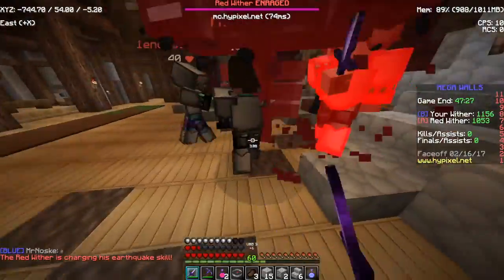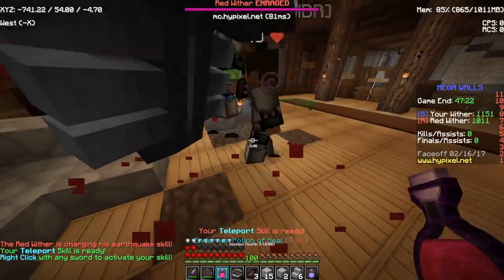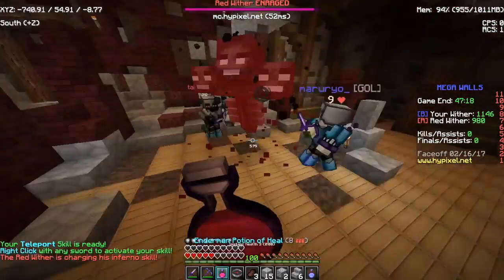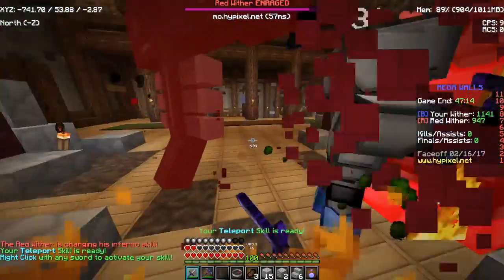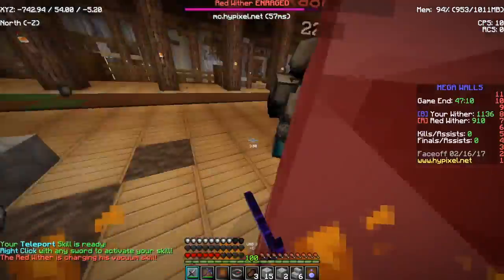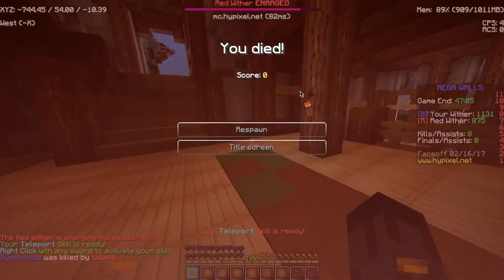A tip for Enderman: if you're rushing and there are defenders, you always want to hit the defenders while you're also attacking the Wither. Because with Soul Charge — depending on how high your level is with Soul Charge — you get regeneration when you have a full charge, like when your EXP bar is full.